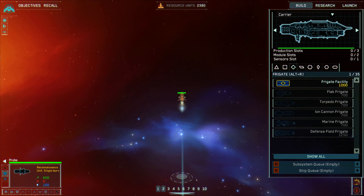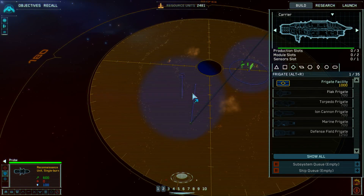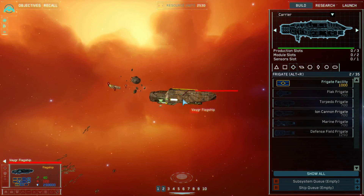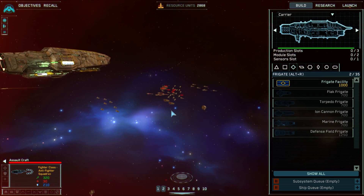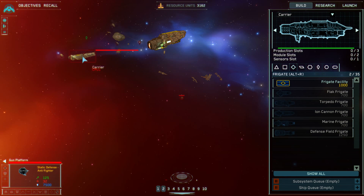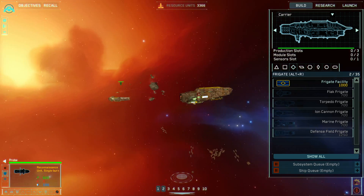I'm already seeing enemies here. They have fighters - assault craft - and they look very impressive design-wise. The enemy also has a gun platform. Those gun platforms can't move, so you place them and they stay there as heavy, sturdy defense platforms. They also already have a fighter frigate. They're not very smart though, because my probe is right there and I'm spying on them quite a lot.